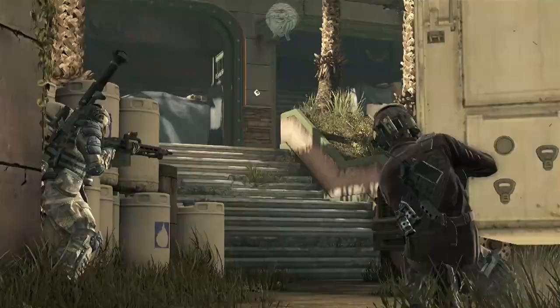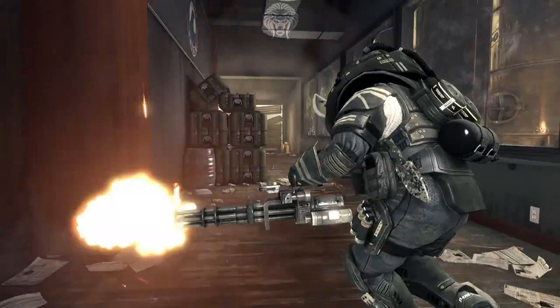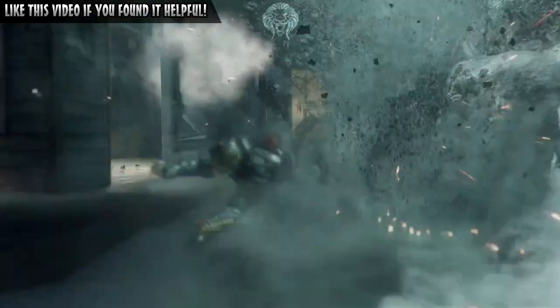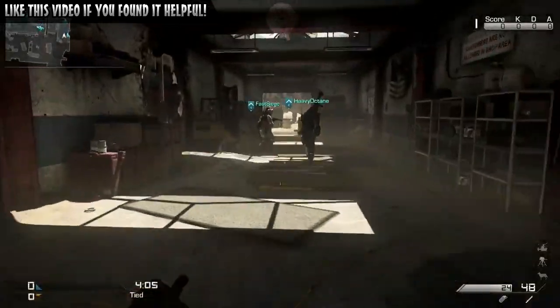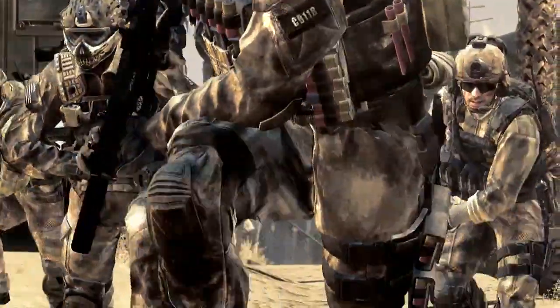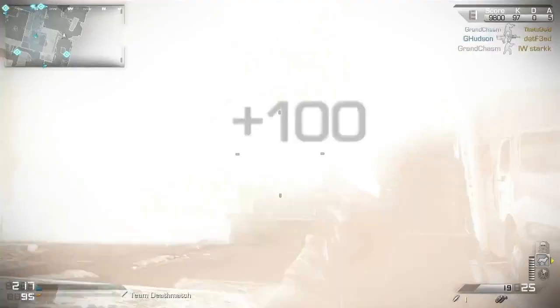Here we can see the assault juggernaut — the guy who comes with a minigun. I believe there are three types of juggernauts: the assault one with a minigun and pistol; the juggernaut maniac, who carries only a knife and runs very fast; and a support juggernaut with a riot shield, similar to the one we saw in Modern Warfare 3.